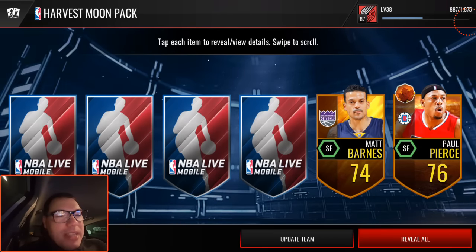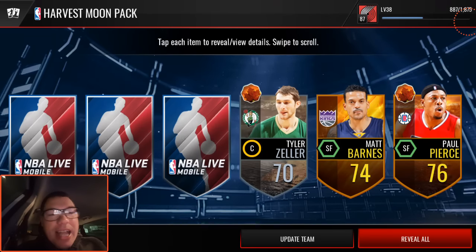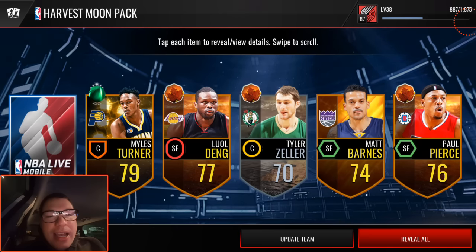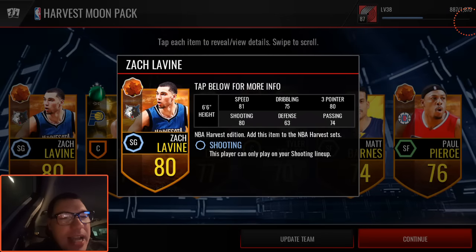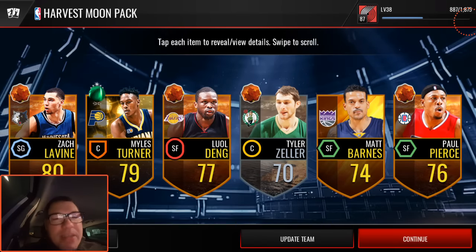I love new programs like these. Paul Pierce - 81 three-pointer. So that goes up to a 90 in that lineup, guys. So that is super cool. Luol Deng. Miles Turner Team of the Week card. And Zach Levine, 80 overall. He actually goes into a set as well, and he's got 80 three-pointer. That goes up to 89. The speed goes up to 88 - it's plus seven speed. Some nice cards here.